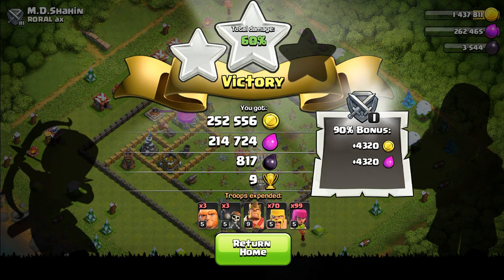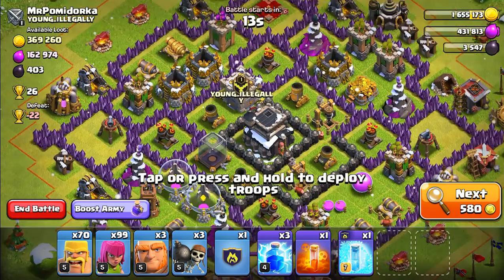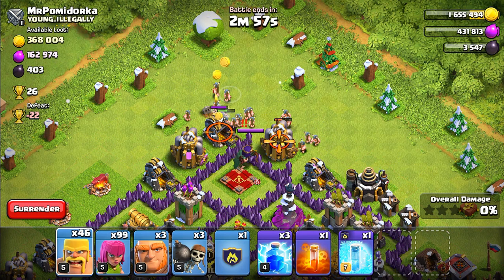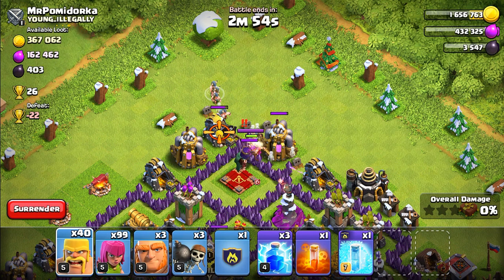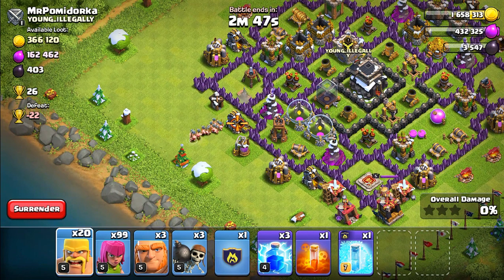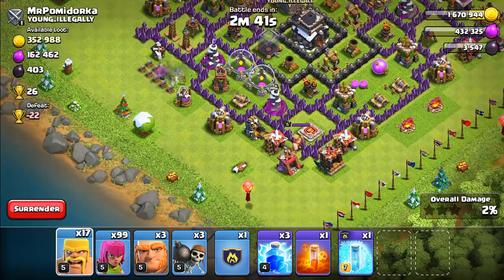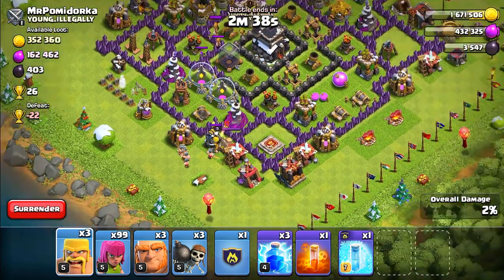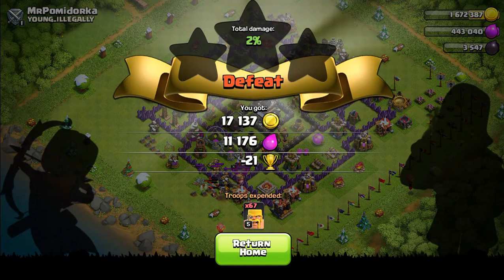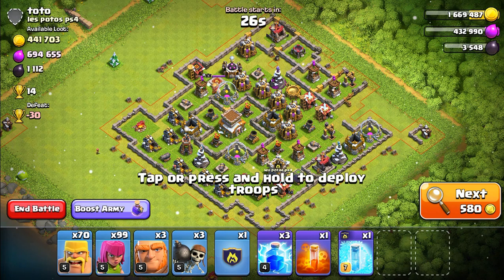Let's move on to the next raid. This base has around 300,000 gold, so we're going to target the mines. We're not going to go for the inside of the base — that would just be trouble. Oh, the Archer Queen is being really annoying, luring my troops. We can't attack from that side. We couldn't get the gold — that was a fail. Let's move on.